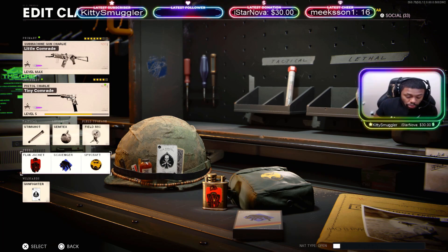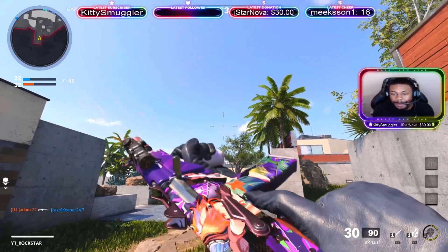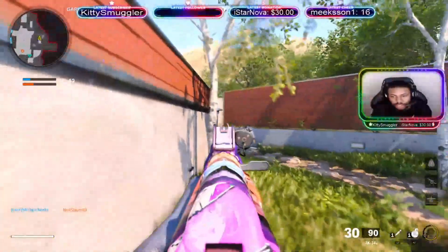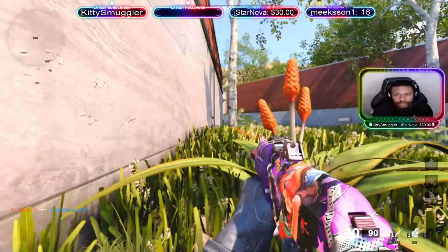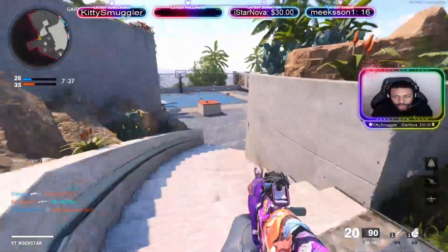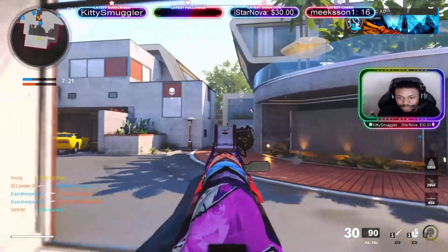If you guys want to make sure you check this out — if you do buy this pack, just let me know down below in the comment section. All right guys, here we go — we got the brand new anime pack AK-74U, one of my most favorite SMGs within the game. Hold on, it seems I got some motion blur — there we go, turn that off. All right, beautiful, absolutely amazing.